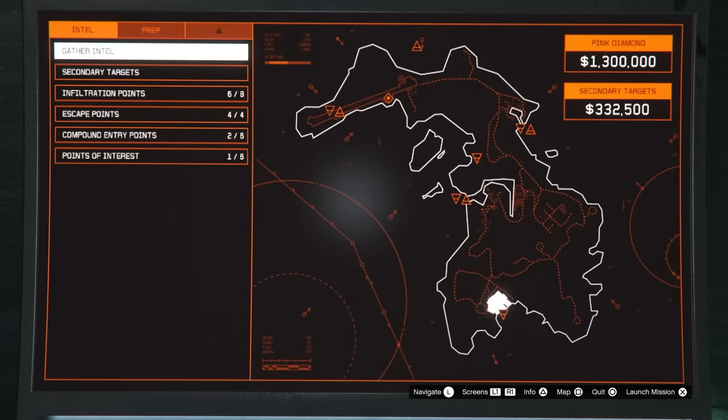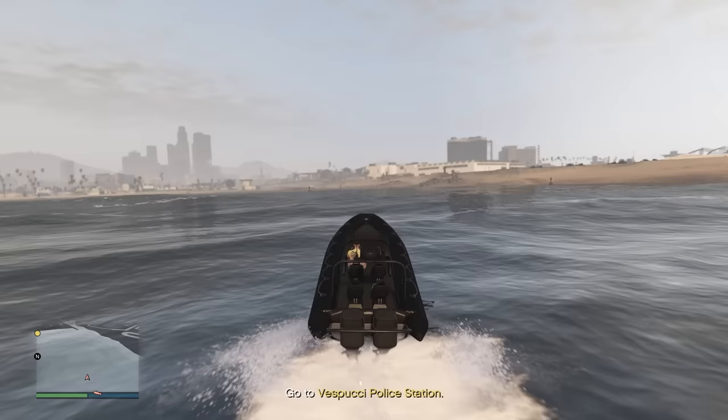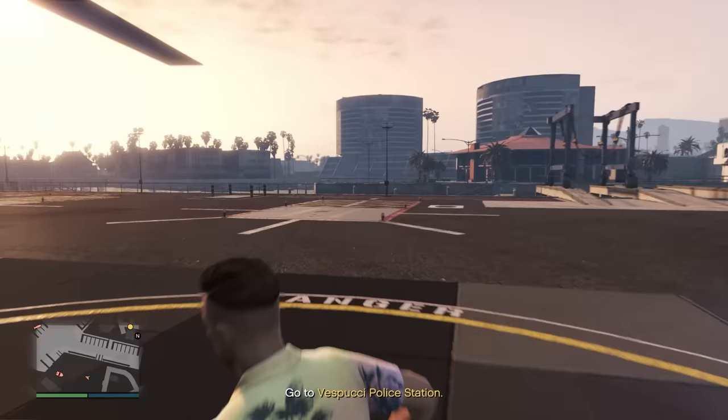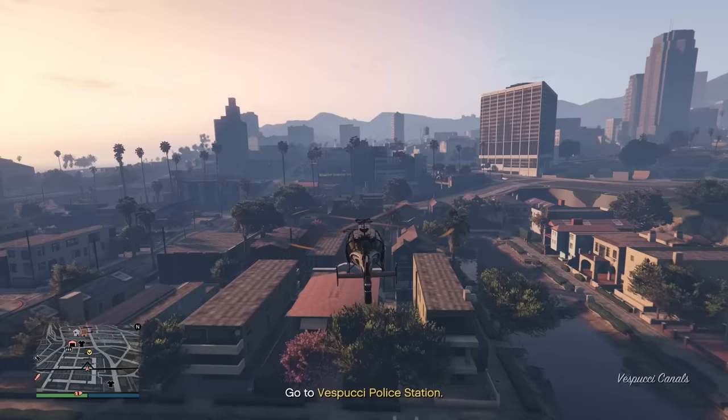The approach vehicle I use is the longfin. What I find very efficient is parking the submarine right next to Vespucci Beach, hopping out, getting in a dinghy, and taking the route up to the helipad. When you get there you can use any of the helicopters available, which makes things a lot easier instead of trying to go to shore and get a motorcycle or car. Since we don't have a helicopter of our own, this really helps us out.